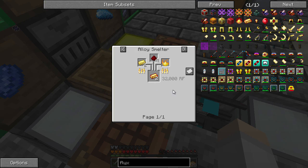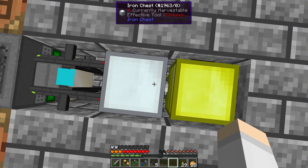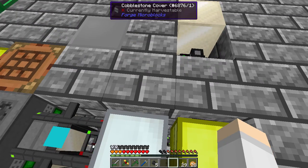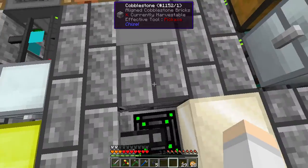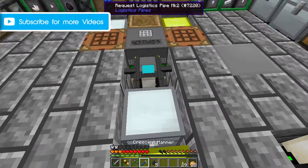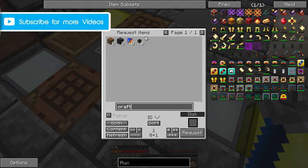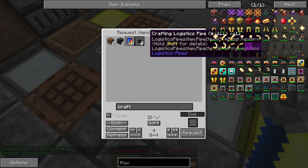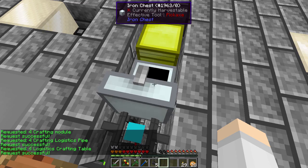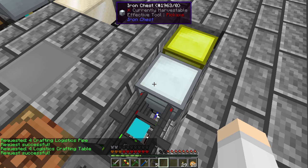Pyrotheum, redstone, electrum - easy enough, we have loads. Oh no! Oh no! Oh, I put the retrieval node onto this trash can and it deleted the four tesseracts that I had here. Wow. Okay, right. Anyway, let's just craft a couple of these things and it should probably be enough. Oh, that's just super annoying.